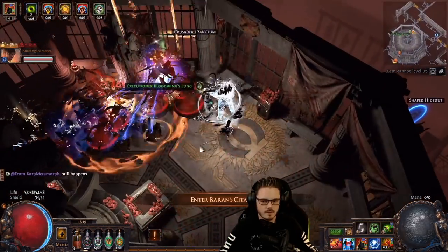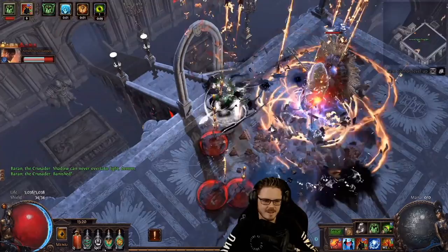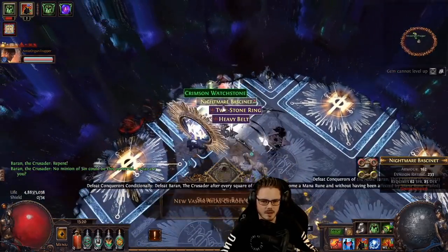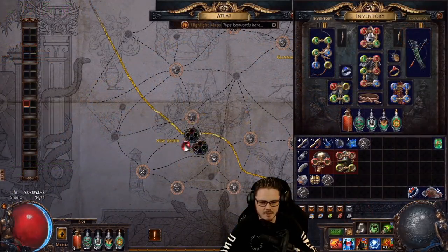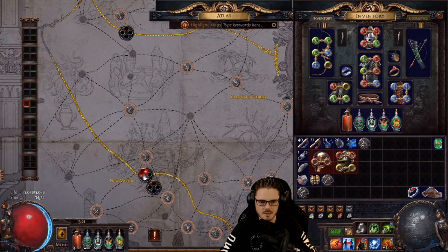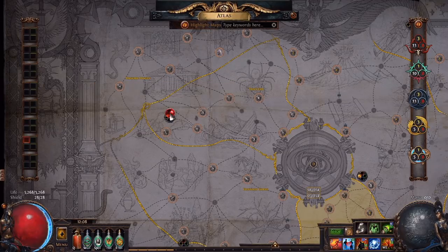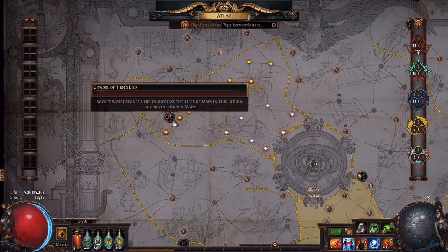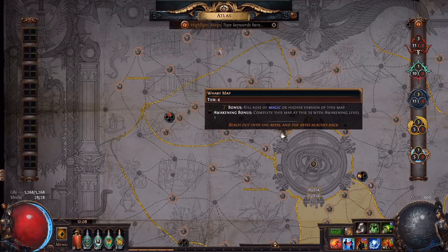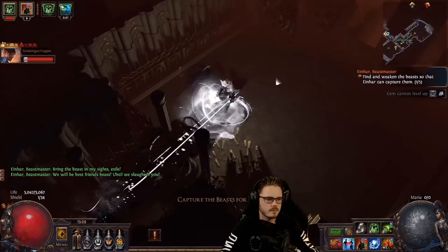Run the map, kill the boss, and a portal to the conqueror fight will open. Now simply kill the conqueror — the fights are a little bit challenging even at lower levels, but it's a pretty quick fight if your damage is good enough. Once you kill the conqueror, they'll drop your first watchstone. Watchstones are socketed into the citadels on the Atlas screen and they upgrade the level of that region by one each. You can also use sextants on the watchstones themselves to add extra bonuses to all of the maps within that region. For now, just socket your first watchstone into a citadel in one of the centre regions of the Atlas. They'll play a large role in later Atlas progression, but for now they can simply allow some higher tier maps to begin dropping while we work on the three other conquerors. Placing the watchstone in a centre region will help with progression later, and we don't want to boost the corner regions for the moment.